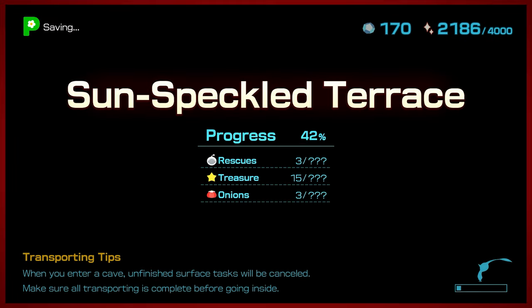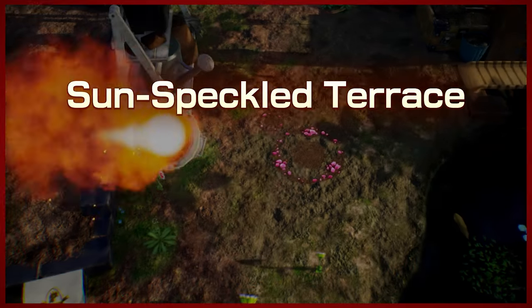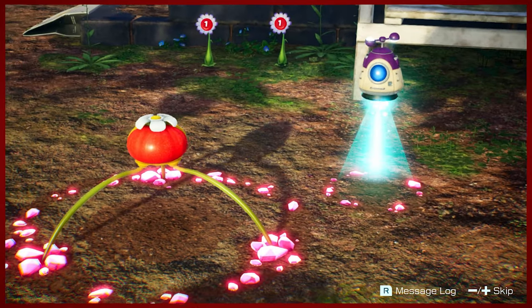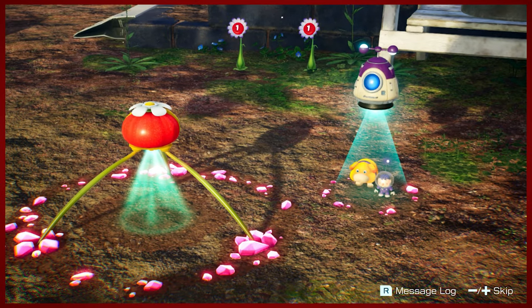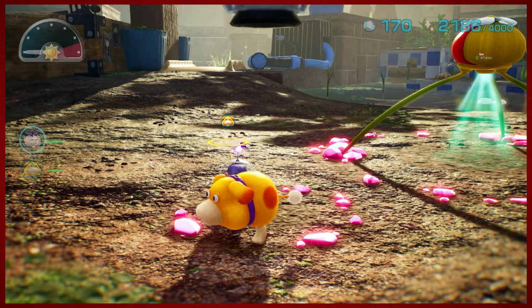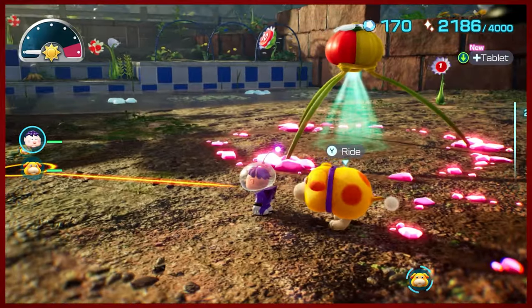We're 42% done. It's adding up the treasures underground as well — and three onions, though that doesn't seem accurate. We've got yellow and red. There's actually quite a lot that you can do once you figure out the dynamic of this little water area.